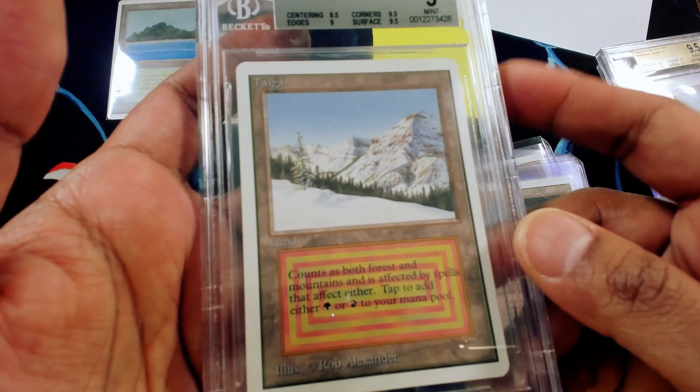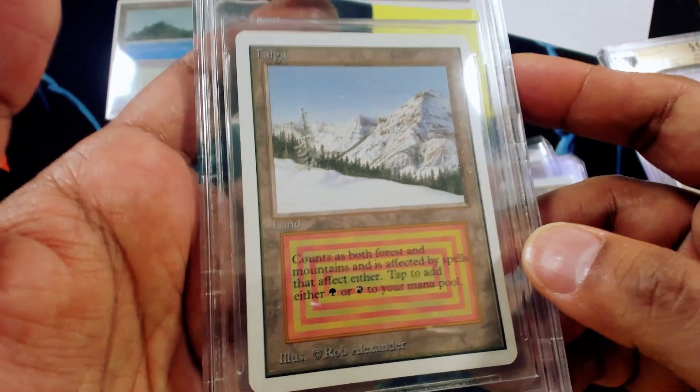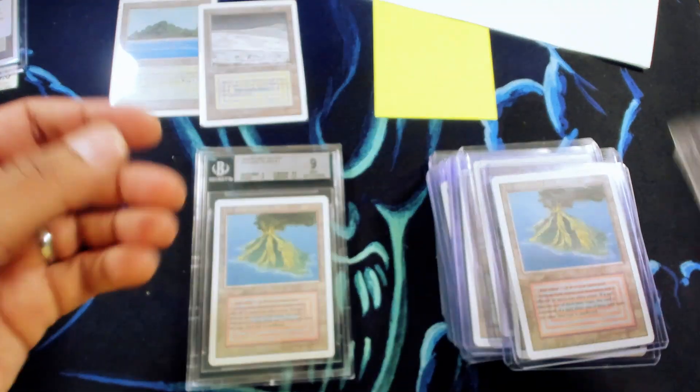And then rounding us out with a 9 basic, 9 basic double plus — very pretty Taiga. A little bit of moisture there. This is a really great collection that this customer sent in. It's kind of the bread and butter of what we do. A lot of times we do get these trade-ins for high power cards, so not super surprised that we're seeing this. And now we should be looking at the bulk.